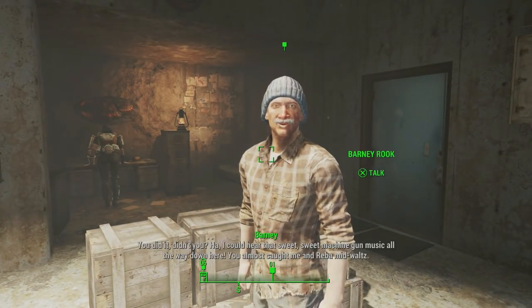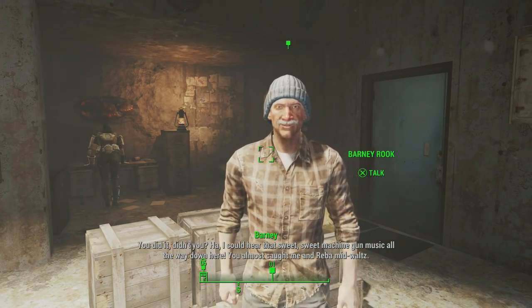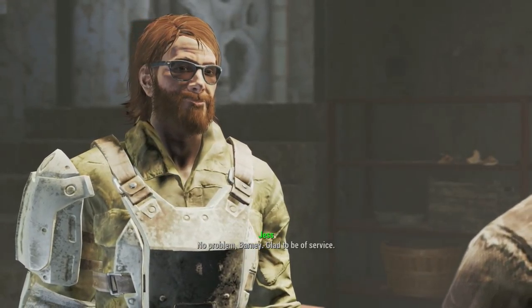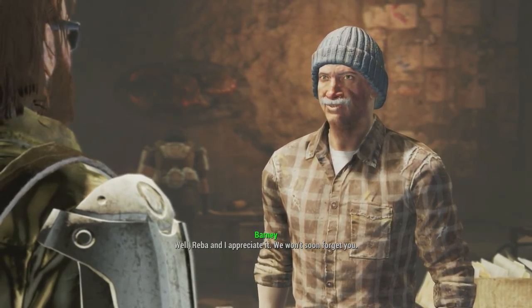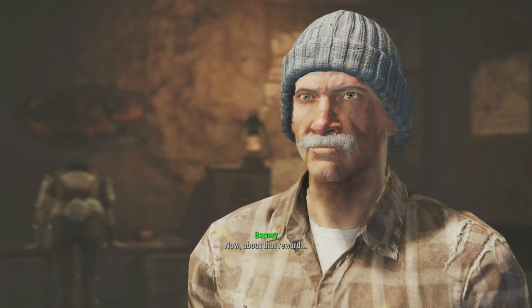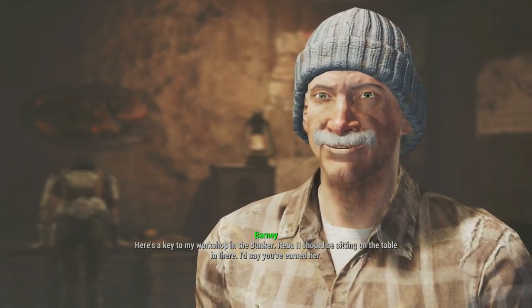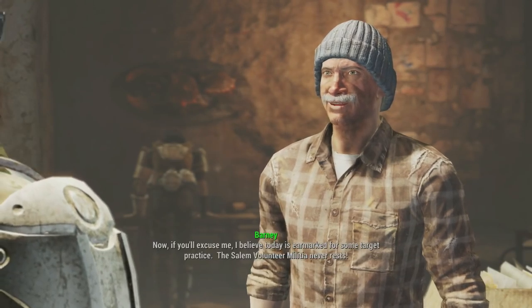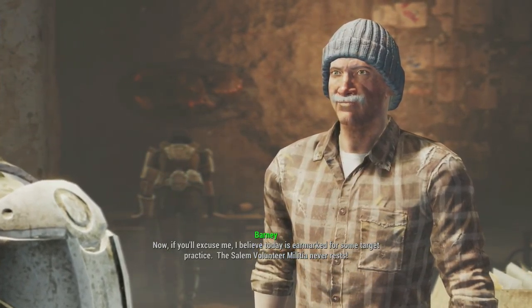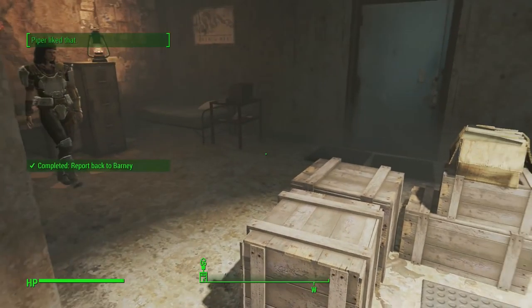[Barney]: "Hey, you did it, didn't you? I could hear that sweet, sweet machine gun music all the way down here — you almost caught me mid-waltz. No problem Barney, glad to be of service." [Barney]: "Well, Reba and I appreciate it, we won't soon forget you. Now about that reward — here's a key to my workshop in the bunker. Reba 2 should be sitting on the table in there. I'd say you earned her. Now if you'll excuse me, today is earmarked for some target practice — the Salem Volunteer Militia never rests." Alright, we got some XP for doing that as well, which is not bad.